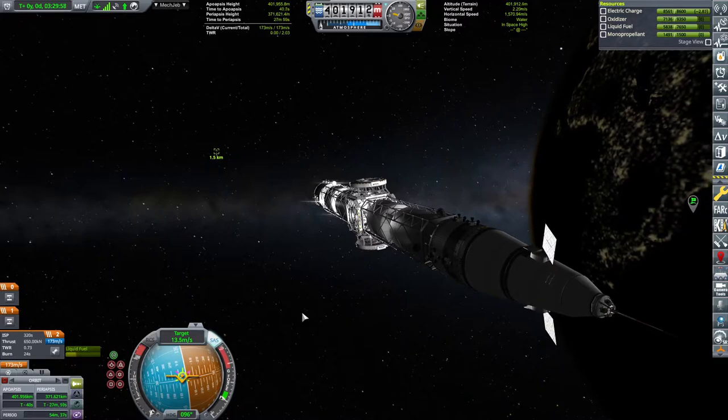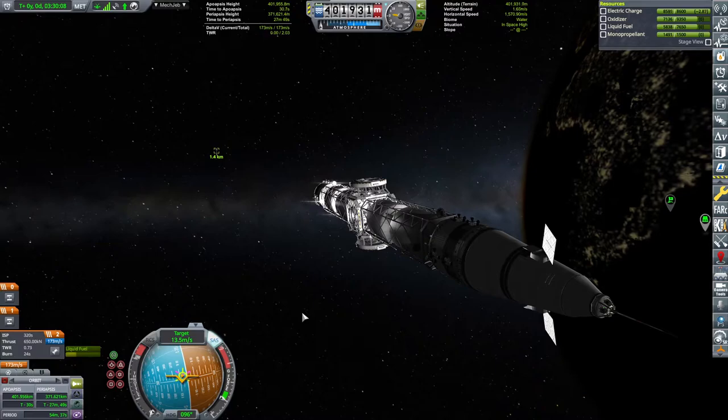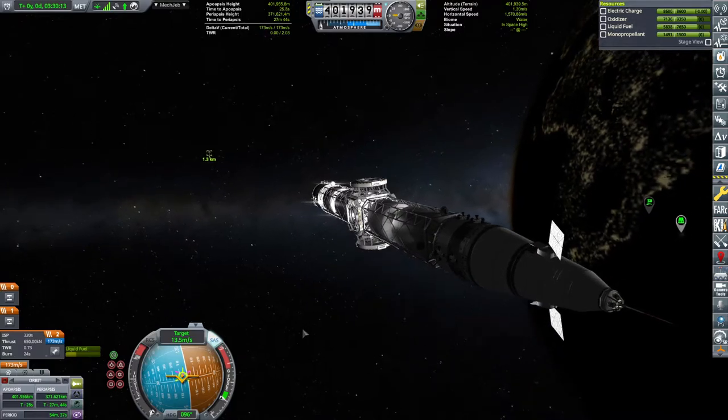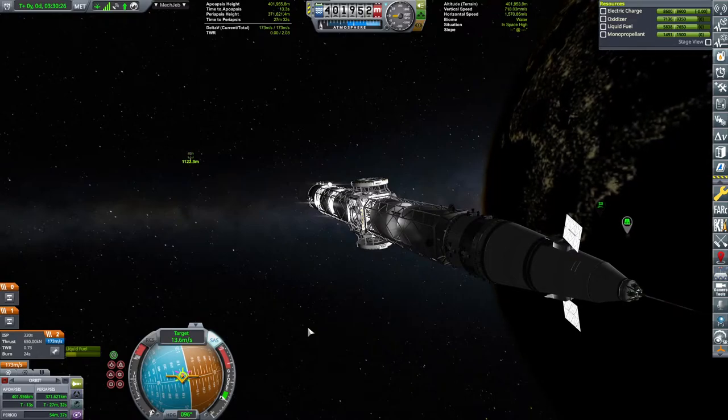My policy is maybe 20 meters per second at 2 kilometers, 10 at 10, and then 5 at 5 — that's how I start decreasing. It's kind of easy to remember.